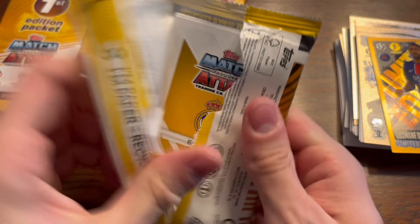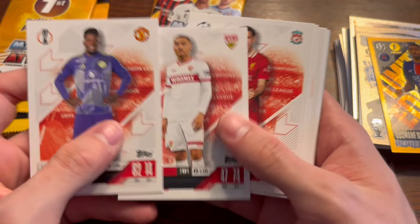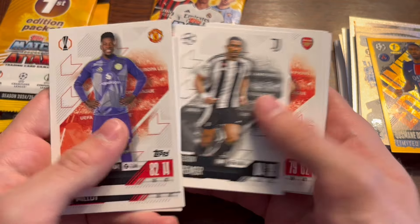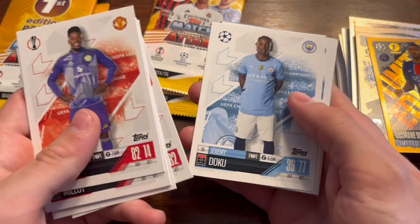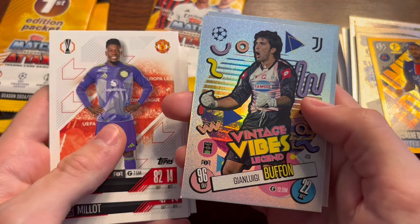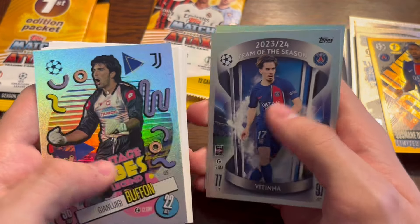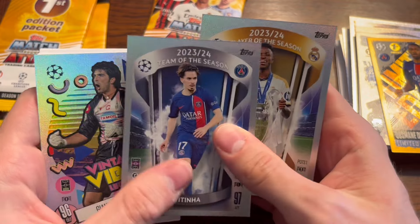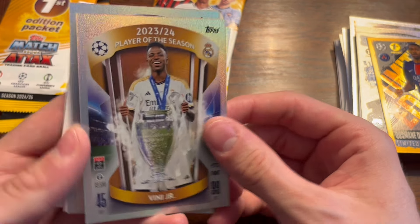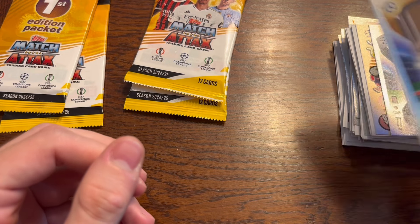Let's get into our next normal pack now. We've got Anana, Milut, Curtis Jones, Bremer, Ben White, Goretzka, Doku, Ugarte, PSG's badge, Buffon Legend — awesome — Juventus. Vitinha, Team of the Season, and Vinicius Jr, Player of the Season, with 99 on his attack — which is a cooler card because it's gold.